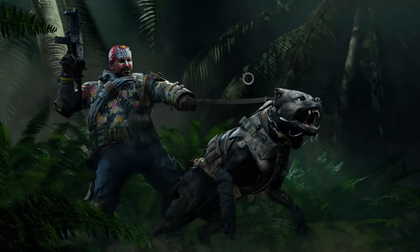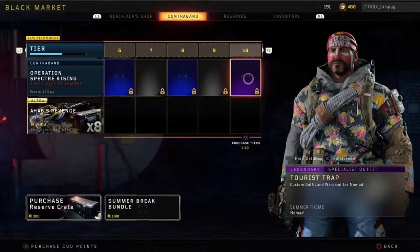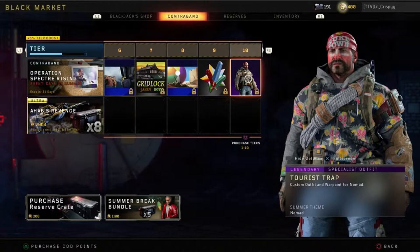Tier 9 is a common sticker. Tier 10 is a legendary specialist outfit called Tourist Trap — this is for Nomad. Let me take this into full screen to show you guys what it looks like. It's not bad — it kind of gives it a Hawaiian look if you really think about it. It's just that Hawaiian vacation outfit you'd want to see on Nomad.